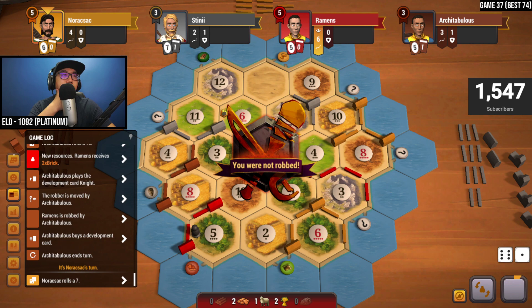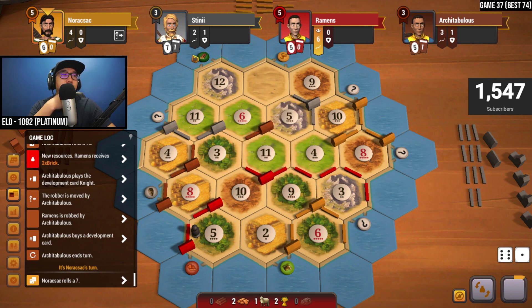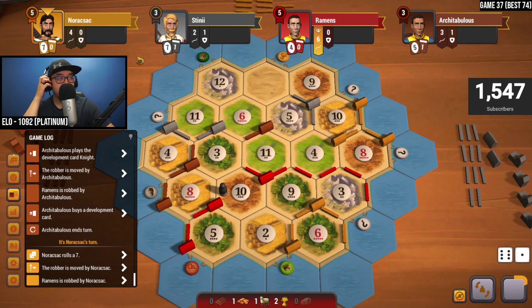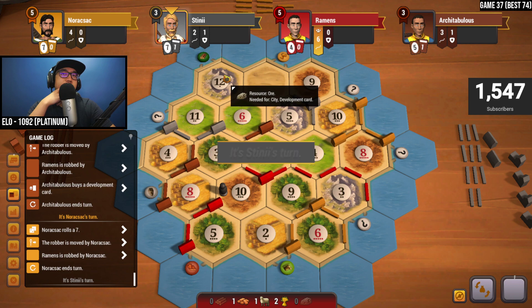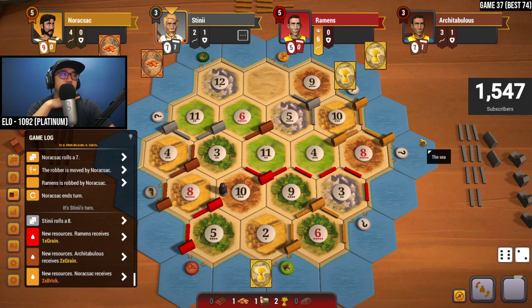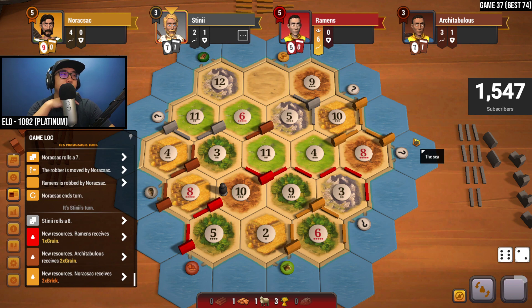Seven is rolled by yellow — they're going to attack us too, they stole a brick from us. We attacked them the last two times so fair enough. We need a five or nine rolled within the next two rolls — that would be ideal. Eight is rolled — got another wheat. We desperately need wood. What do you want to do with the road? You can't go there — are you going up? Yeah, it looks like they're going up.